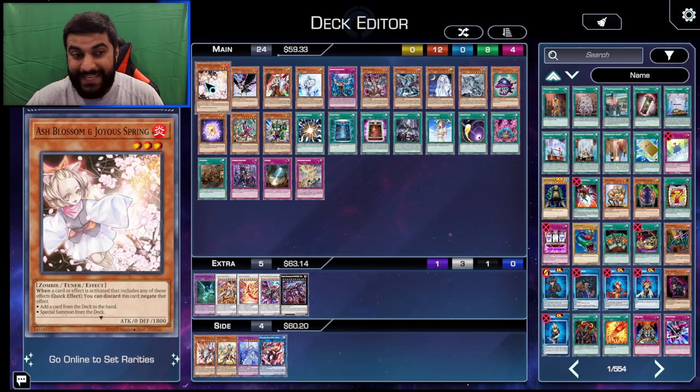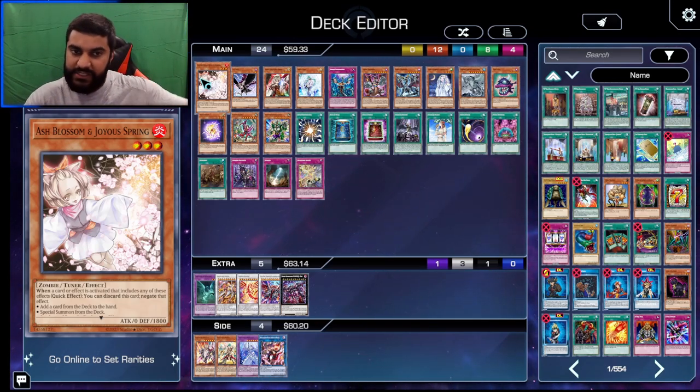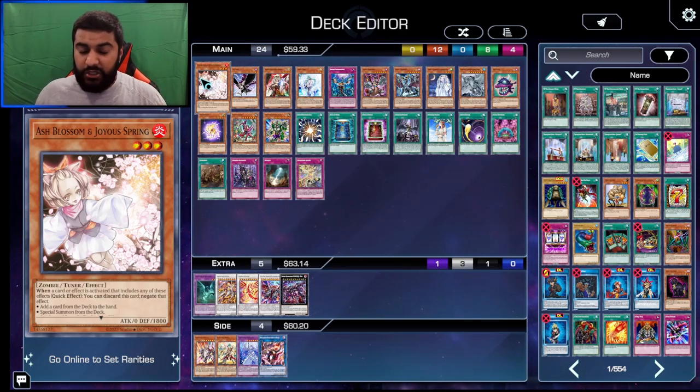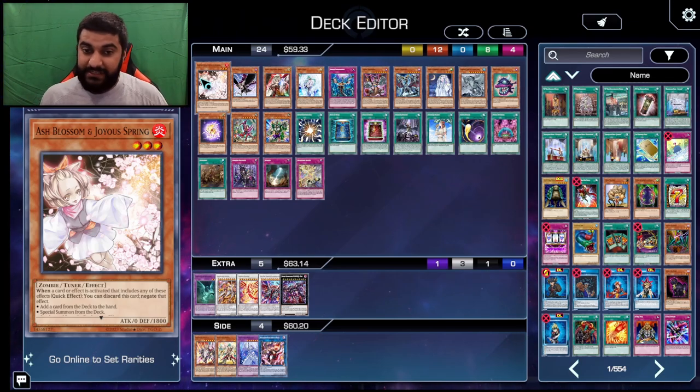Ash Blossom and Joyous Spring is a little interesting because it's okay against the Primera Normal Summon, which is the main card you want to stop — Primera has the effect where she can get the ball rolling. You can't really Ash the Stand Up Centurion field spell where you discard and activate. So Ash Blossom on Primera is pretty good. You can also Ash Blossom Pot of Prosperity when they go for three or six, depending.